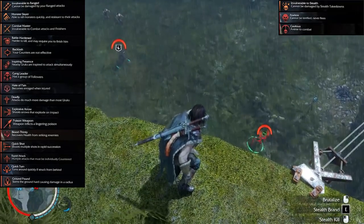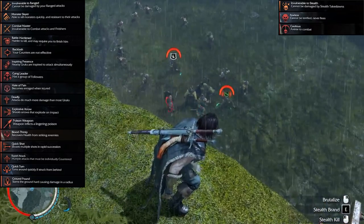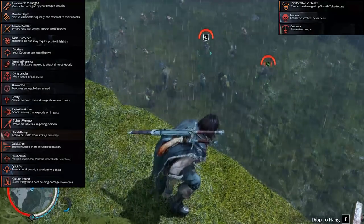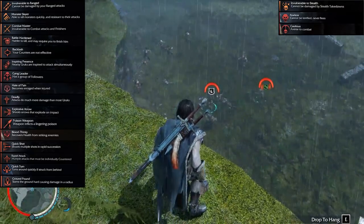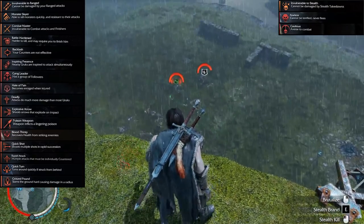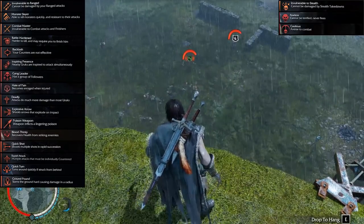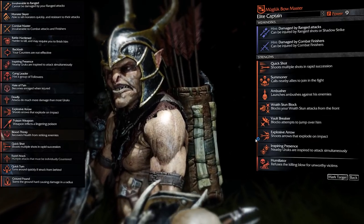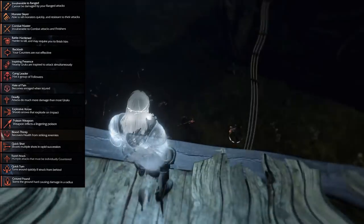So what are the most reliable abilities? Invulnerabilities like Invulnerable to Range, Monster Slayer and Combat Master, once an Orc has them, will not leave. However abilities like Backlash, Inspiring Presence, Gang Leader, Hate of Pain, Deadly, Explosive Arrows, Poison Weapon, Quick Shot, Rapid Attack, Ground Pound and Quick Turn can all disappear when an Orc levels, when it gets branded, or when it becomes a Warchief. The same can be said about Fearless and Cautious — these can be bred out of an Orc. So look for an Orc that already has some abilities within this list, and if they're over level five make sure they have at least some strengths. The ones that don't have any are the ones that aren't going to progress into strong Orcs.